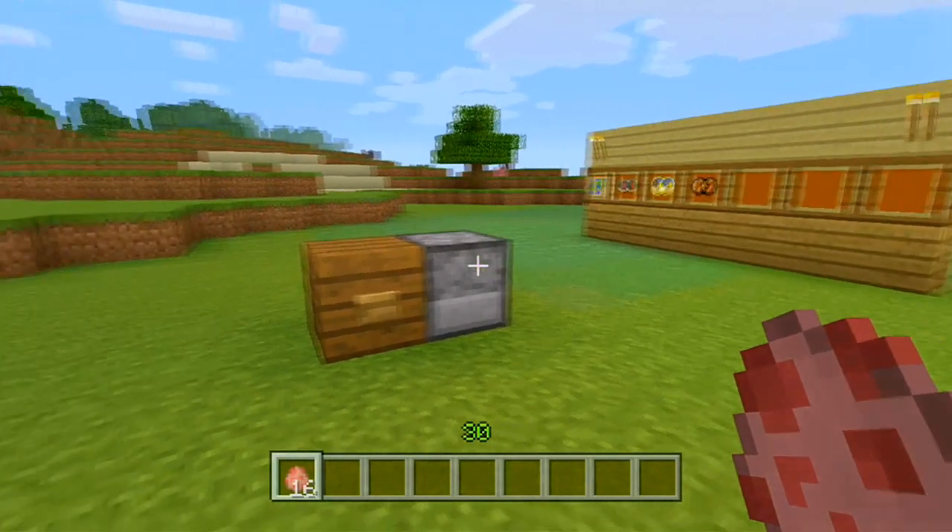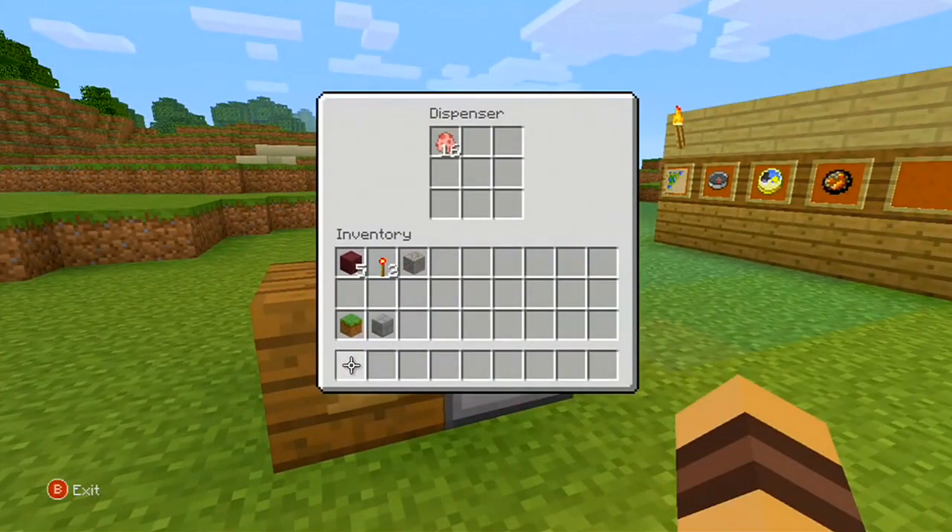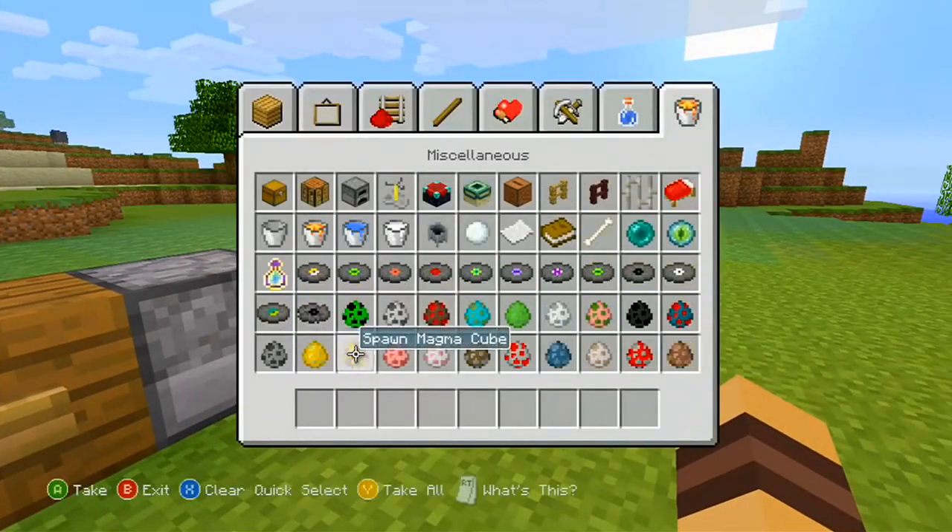Creature eggs and mob eggs have been added to the game. Put them in a dispenser and you can spawn as many animals as you want.